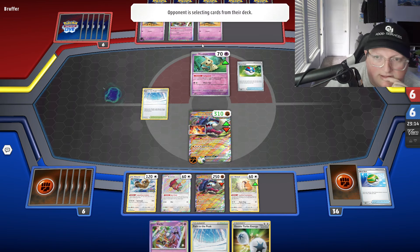Opponent is researching — he has the Alakazam but no Rare Candy, and he's looking for another Alakazam. Nope, it's on the bottom. We might be sitting pretty. I need to read Alakazam. He still has to two-shot us, which is nice. Do I Nest Stash and hope I rip it off the bottom, or just get a regular Fighting Energy?